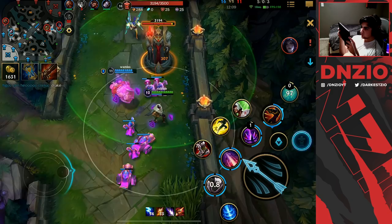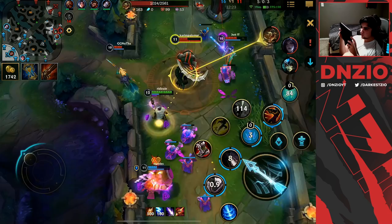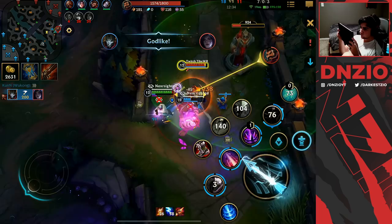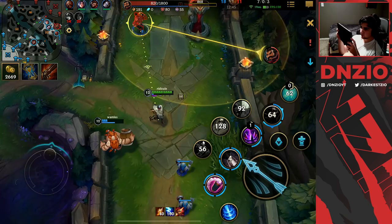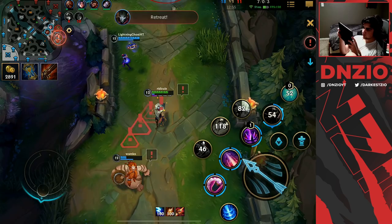This build is great on Jhin, but you still need to draft him accordingly — do not play him into a lot of tanks. Right here I'm hiding around, get my fourth shot, and instead of using it on Renekton, I flash onto Nami and pop her like nothing. I use my ultimate on Kai'Sa, and even though Tai comes in to try to kill me, I just do way too much damage — he can't even walk forward and I take the tower with ease.